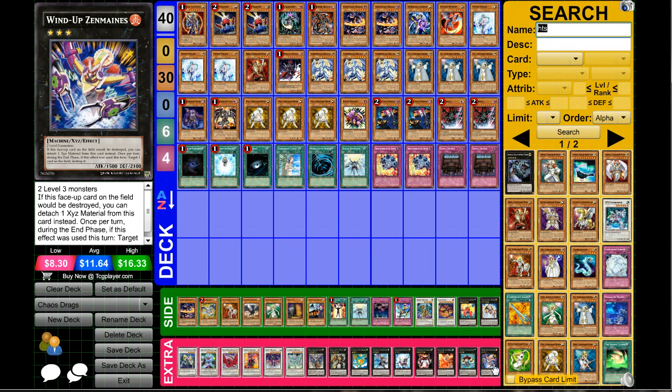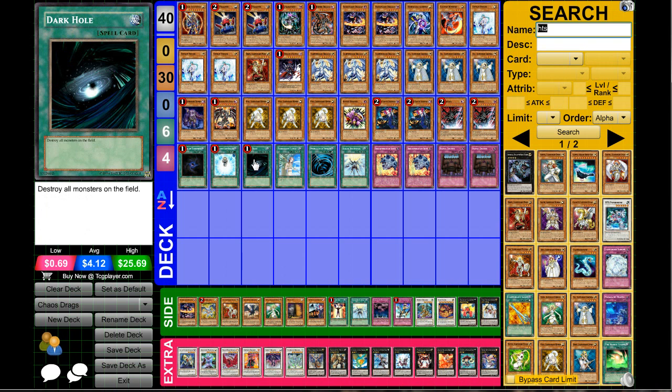To finish off the extra deck, Zenmaines — if you happen to have a really awful hand you can definitely make use of Zenmaines. This is a pretty easy deck to play. If you're interested in a decent budget deck, do some testing with Chaos Dragons. The main thing to keep in mind: a majority of games you lose, you can't really play out of the situation because you can't control what gets milled — milling BLS or Dark Hole can really hurt. The deck is pretty linear, but there are times you can make combos, so know when to push for the OTK. Thanks for watching, have a great day!